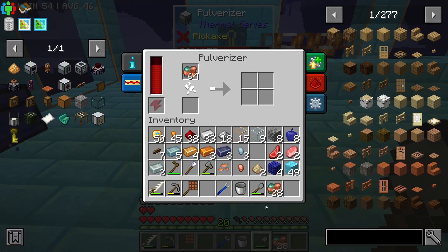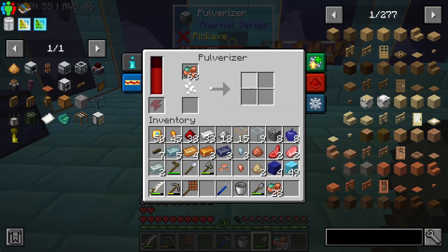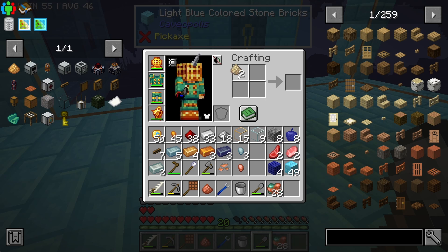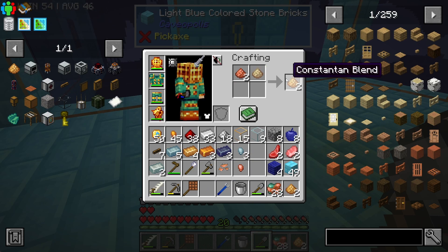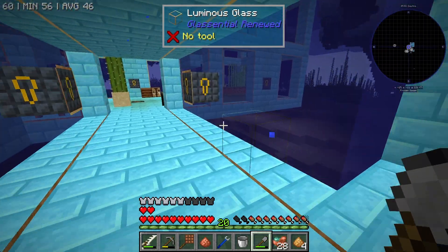After a couple of hours, it is now super late at night, and I have more raw copper ready to go into the pulverizer to make me some more constantan. I really wish you could shift-click into the 2x2 crafting grid — it's really obnoxious that you can't. You can shift-click into every other one, but not the 2x2 crafting grid.